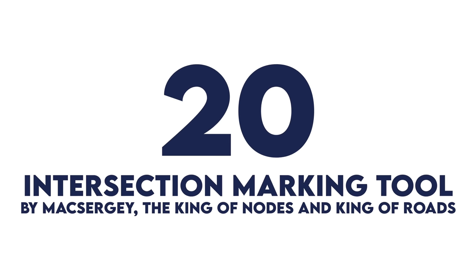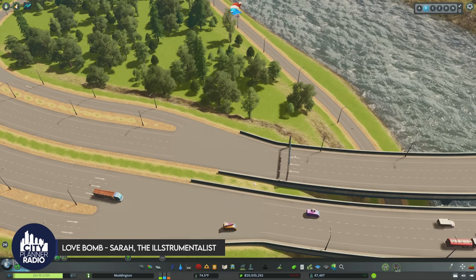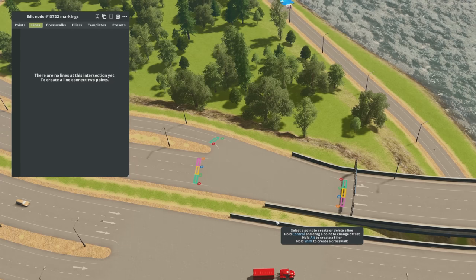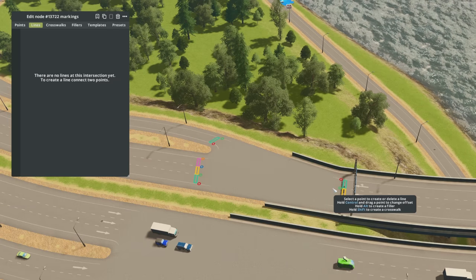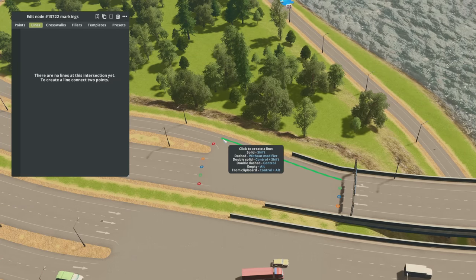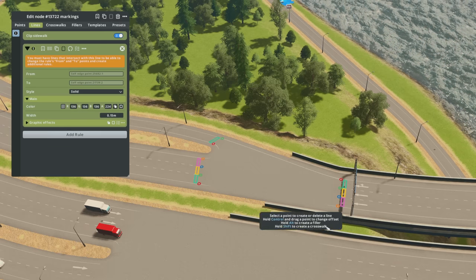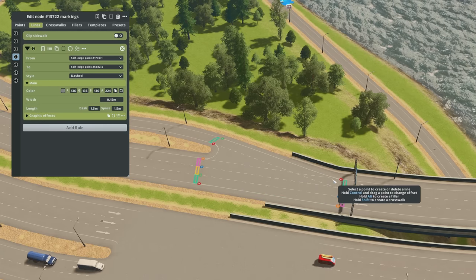Number 20, Intersection Marking Tool. This is a really fun mod for detailing — it allows you to draw markings on your roads and even add props. To access the tool, hit Ctrl L and select a node. From this menu you can add markings to your road. For instance, I want to continue this outside line and delineate where this lane is supposed to go. I'll select where I want this line to begin and where it ends. A menu pops up with all options. Holding shift gets a solid outside line, and I'll repeat that throughout the entire node.